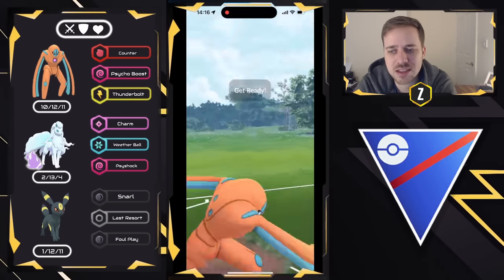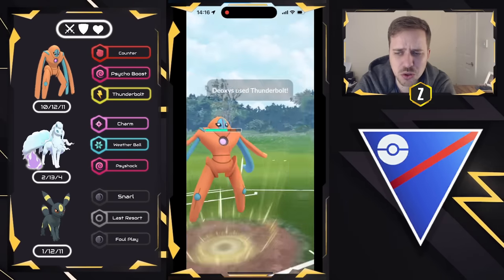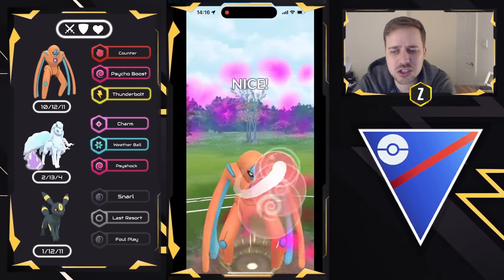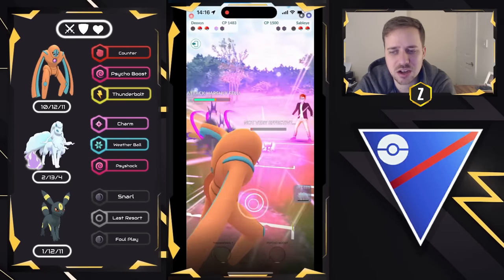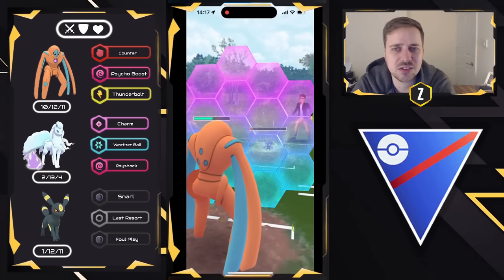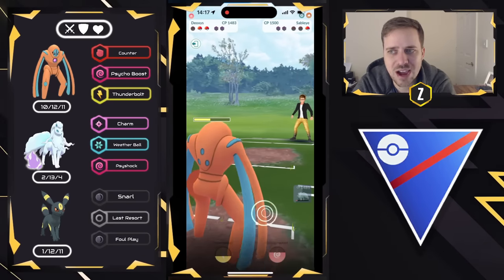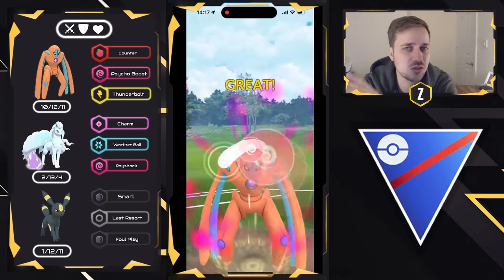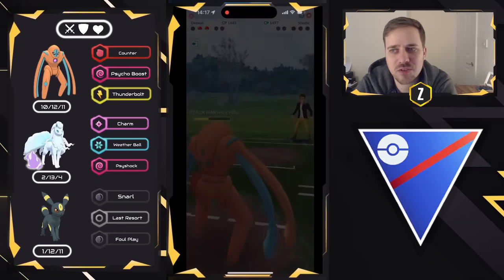We're going to go ahead and counter-swap. They bring in the Sableye, so we go for the Thunderbolt — it's going to do quite a bit of damage, and then we go for Psycho Boost right away. This should almost be enough to KO, even though it is resisted. That means we're going to be able to counter down the Steelix, and that is going to be a good game. So even though we had a matchup disadvantage in terms of typing, Shadow Charm takes over solely because they had Dragontail and Breaking Swipe.